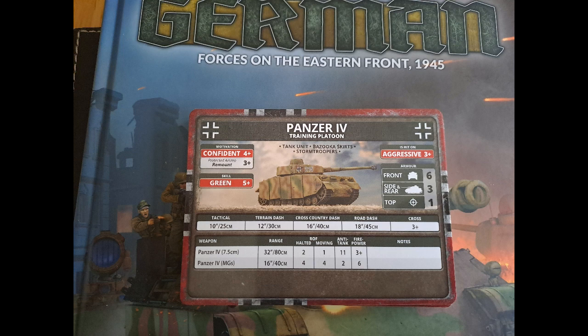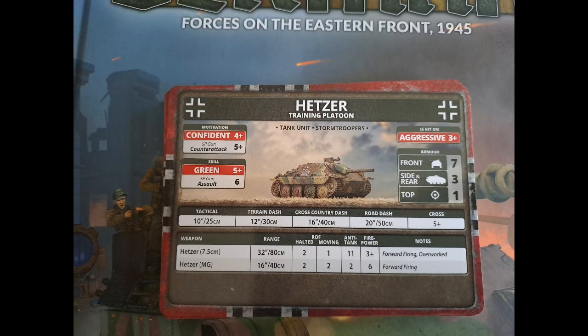The Panzer IV has a three-plus remount, so pretty nice — almost back to how it is in the older books, apart from it would have a three-plus last stand as well. Again, aggressive and green like the rest of the formation. The Hetzer platoon is nice to see again, with aggressive, confident, green stats. Obviously counter-attack and assault are terrible, but it's a self-propelled gun so you wouldn't expect it to assault. It doesn't have a lot of MGs — only two. It is forward firing and overworked, but it's a nice little tank. It's front seven, not too bad, with an AT-11 gun. But of course it's not going to be running around the battlefield very well, especially with a five-plus cross check.